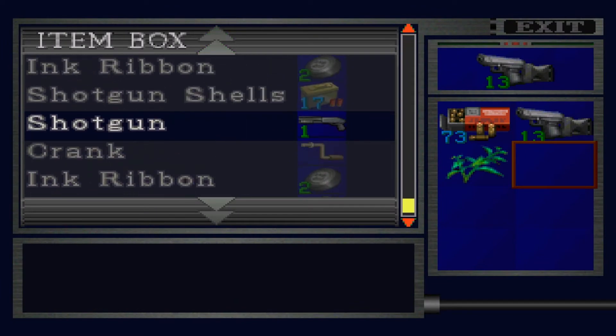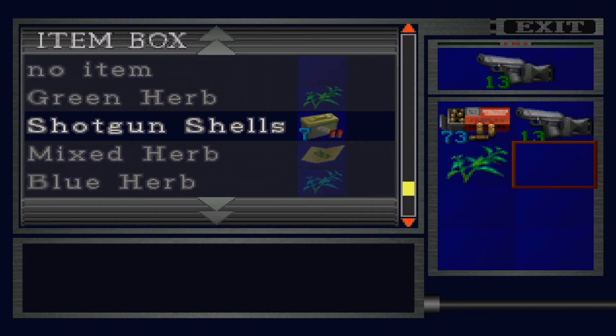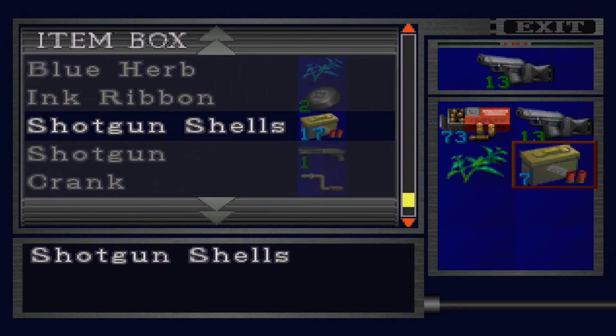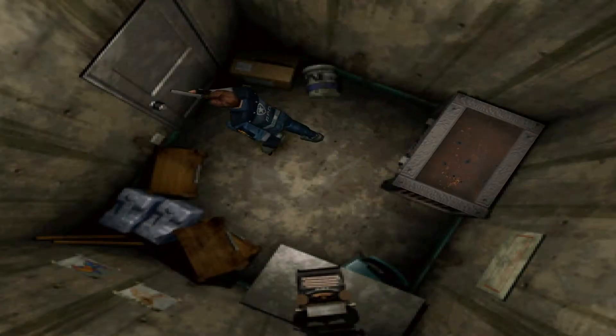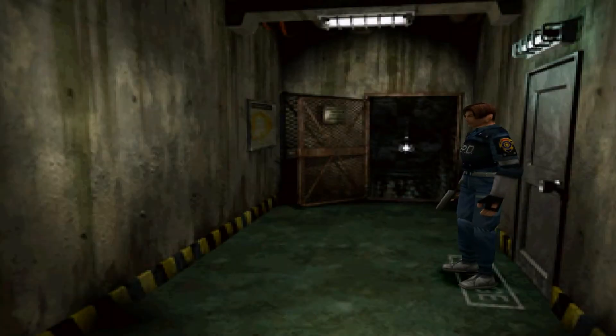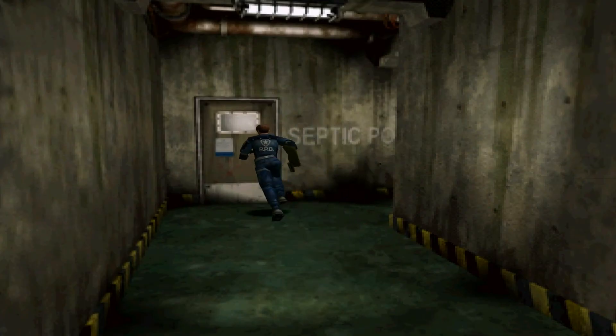Let me just have a little look at my items. I should be good with what I've got for now. Okay, let's go. See if we can find Ada. Let's have a look in here.